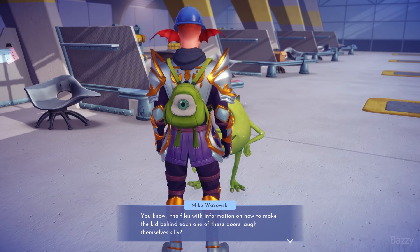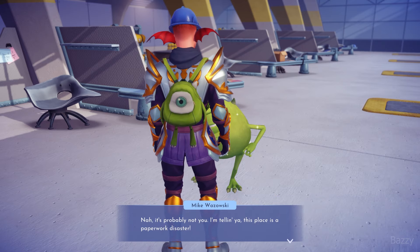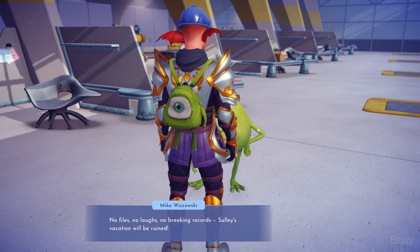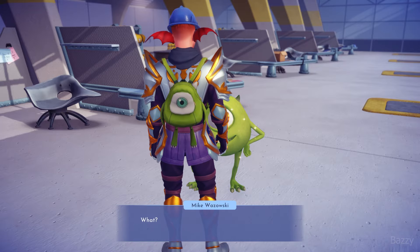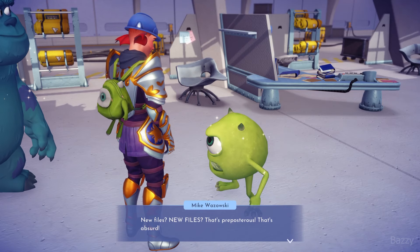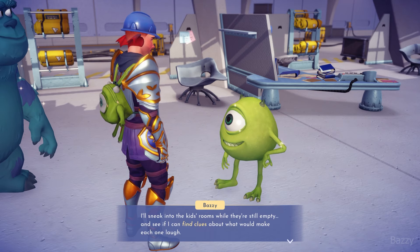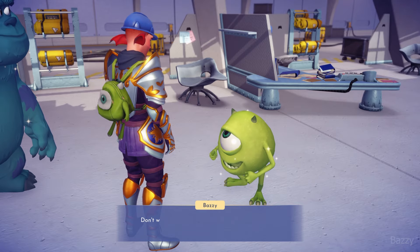Roz - it'd be such a shame, she isn't in this, she would have been hilarious. We got the key cards, that means we can get the doors. Give them the key cards. Really good cinematics. The files and information on how we find out what kids find funny is lost, so no files, no laughs, no breaking records. He could go without you - we could just bring Sully and leave you.